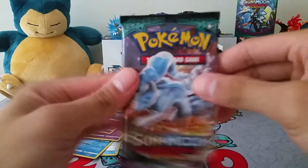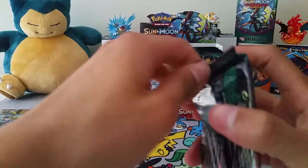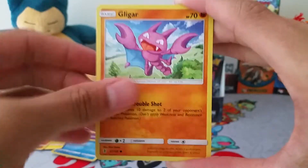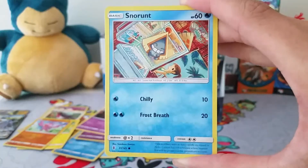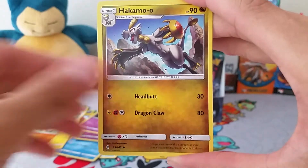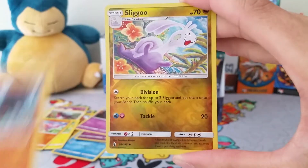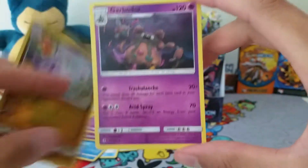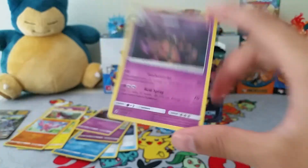And our last pack for this part: Alolan Ninetales, Bounsweet, Bellsprout, Gligar, Patrat, Snorunt, Fire Energy, Altar of the Sun, Hakamo-o, Gliscor, a Reverse Slugma, and a Garbodor. That's actually not that bad at all. Garbodor non-holo rare.